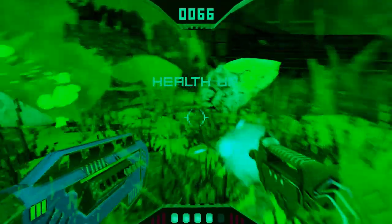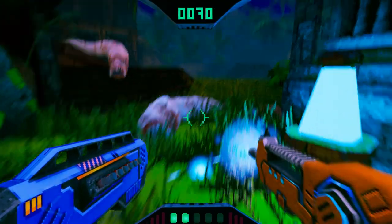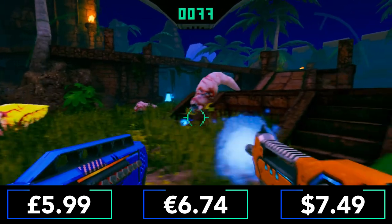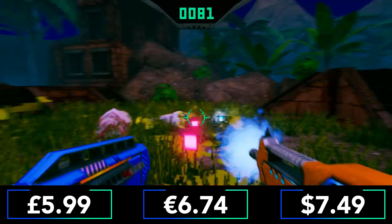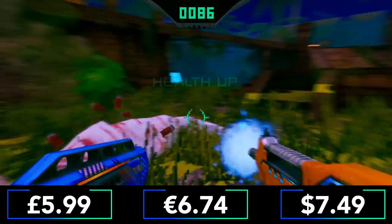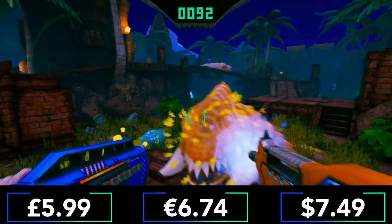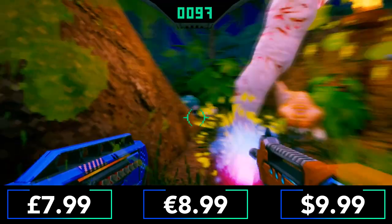Overall, I think Writhe is well worth your time. It's also incredibly affordable. Right now you can purchase the game on the eShop for pre-order at £5.99, €6.74, or $7.49. These are 25% off prices that will last until the 14th of January, with the game officially launching on the 15th, so purchase quickly. If you're seeing this video after launch, the current prices should be £7.99, €8.99, $9.99.